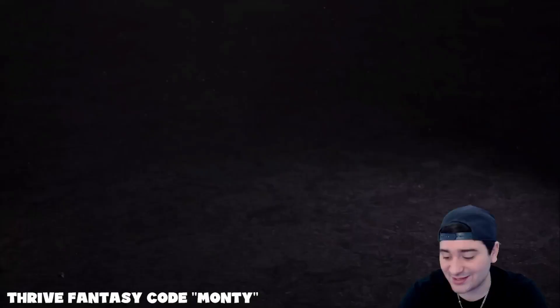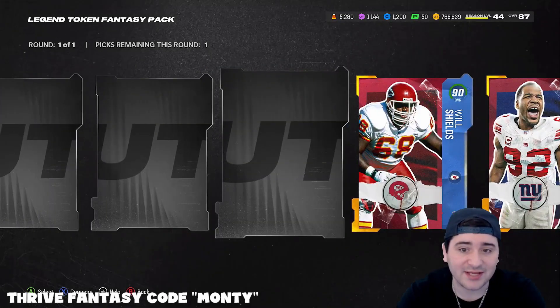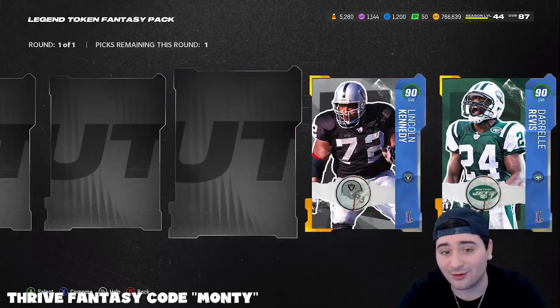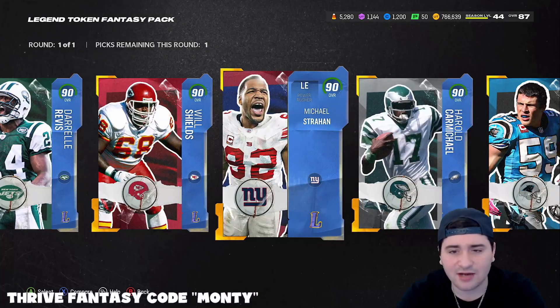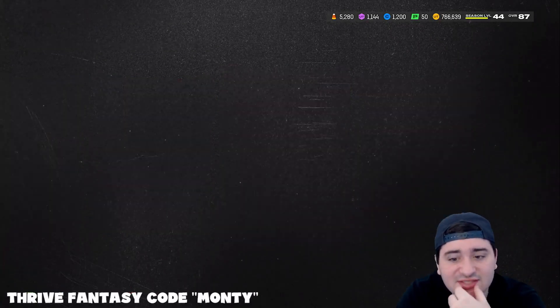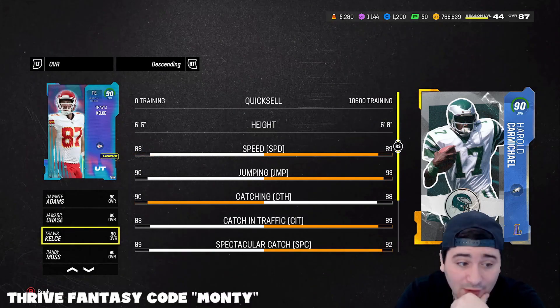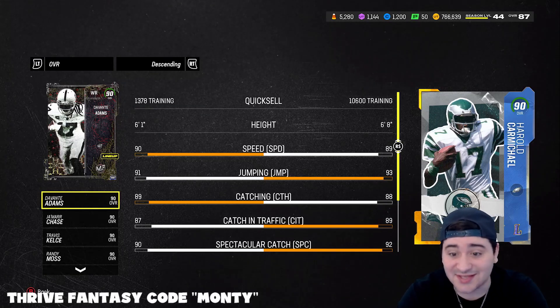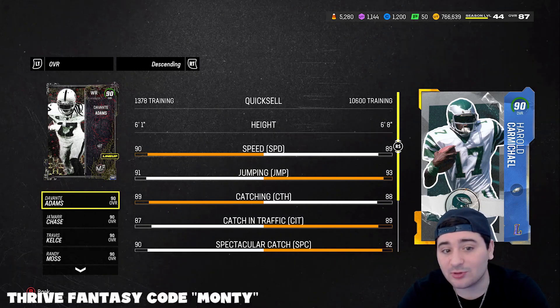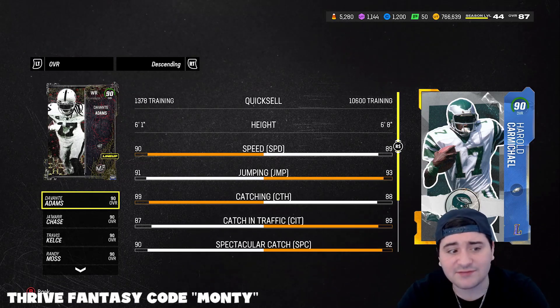Here is our actual free legend pack. We can get any legend - do we get Carmichael and make that receiver squad OP, or do we get Revis? Wait, isn't Lincoln Kennedy going for a really good amount? I think he's a little bit cheaper than Revis. Let's compare Carmichael - I think I'm gonna go Carmichael. 89 speed, not bad at all, but the fact that he's 6'8 is literally insane.